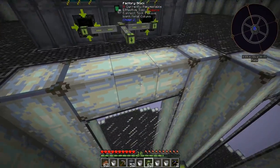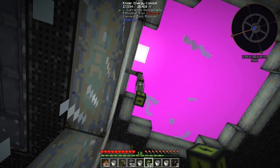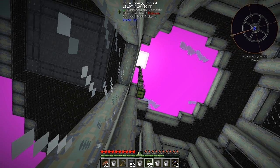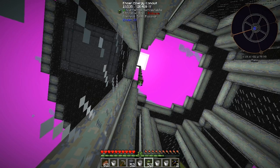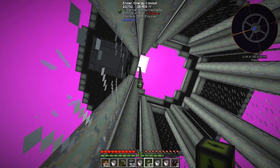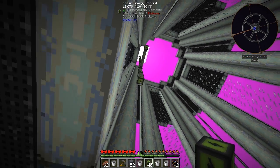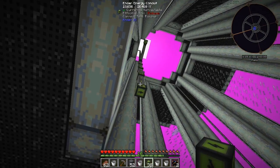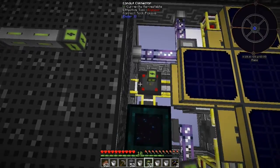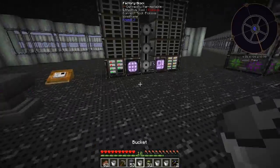I'm gonna grab a bunch of conduit. What we're gonna do is make a conduit bundle - that means I'm gonna run item conduit, energy conduit, and ME conduit all in one bundle all the way around the base. That way we can have anything we need within barely a touch. That should give us enough power to actually use our system again.